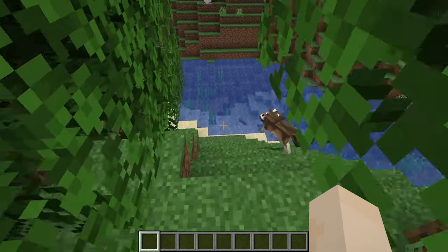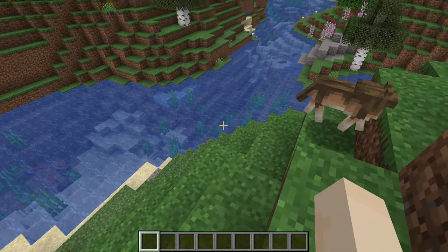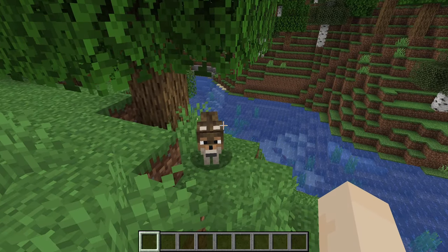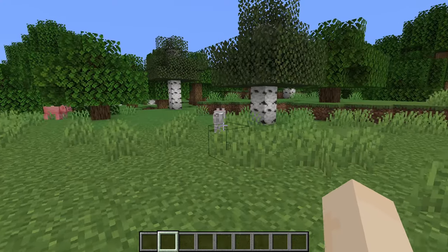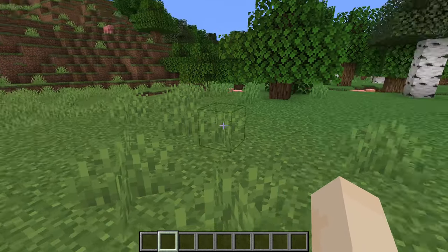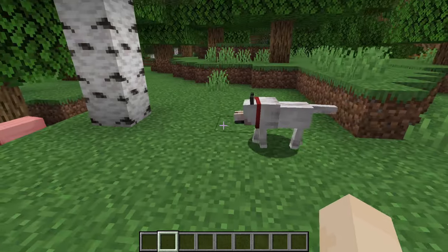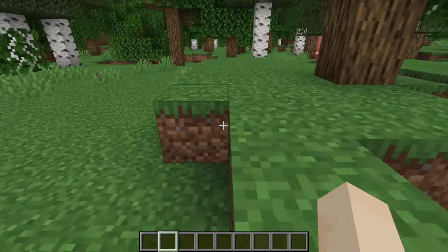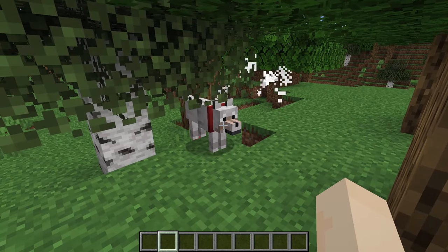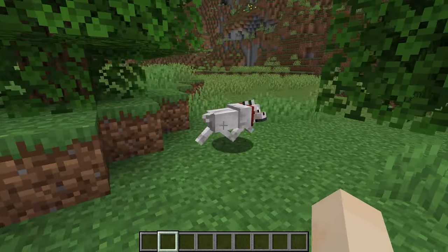Wolves are hostile towards sheep, and also to a few other types of animals, including rabbits, foxes, baby turtles, and skeletons. Untamed wolves will avoid llamas unless they're spit on — then they will attack. Tamed wolves will only attack skeletons unprovoked, but they will attack any mob that their owner attacks. They will also go after any mob or player that attacks their owner. They will not attack ghasts, creepers, or other tamed animals.